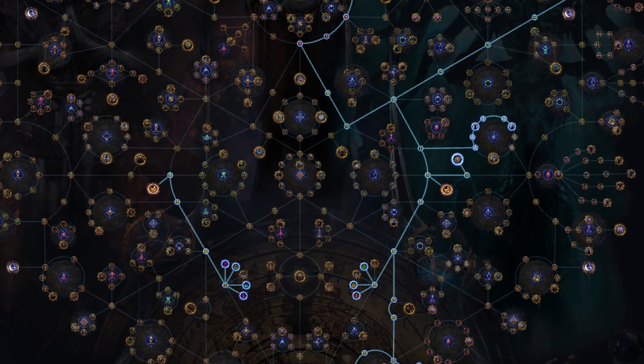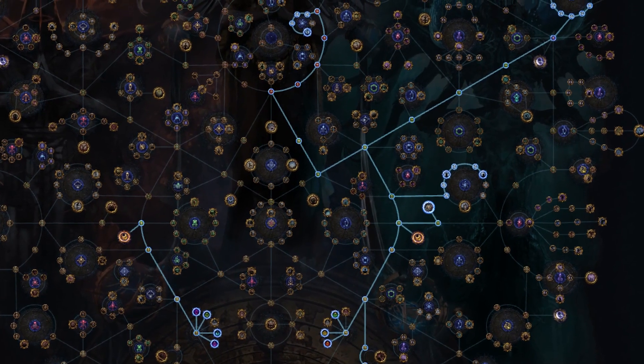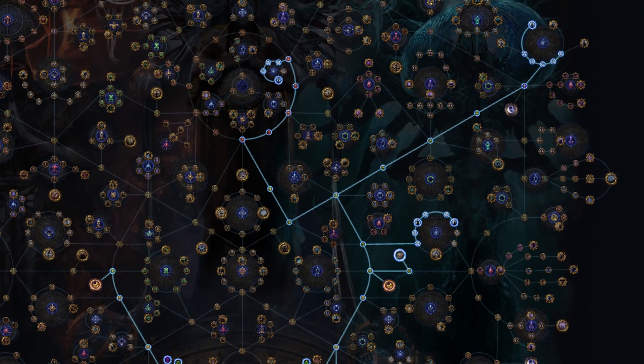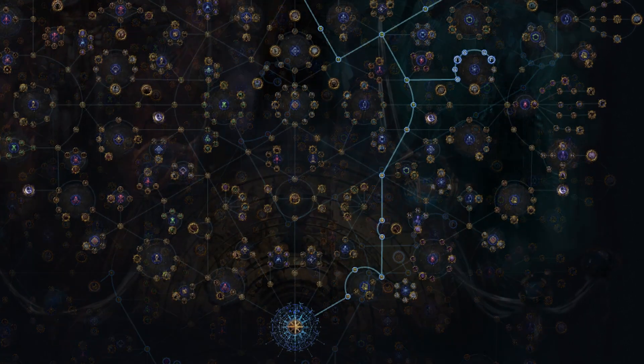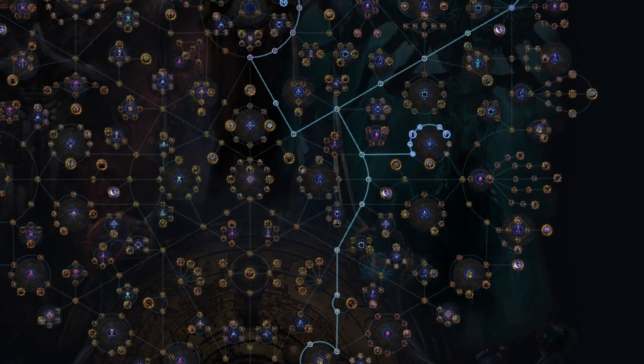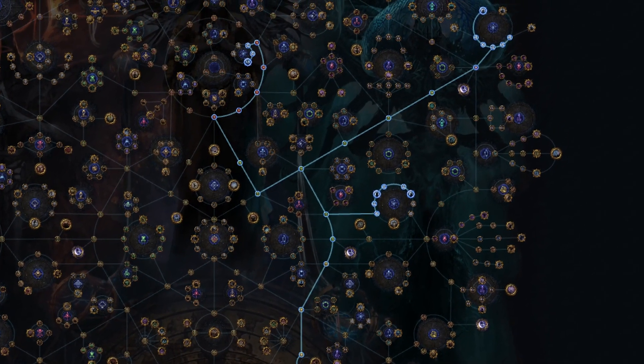In the description you'll find two separate trees. The first tree includes nodes to increase the chance to encounter Expedition — this version is mainly for those of you who won't be using Scarabs to guarantee that you see Expedition in a map. The second tree is a special version for those of you who do have Expedition Scarabs. Both trees have an excess of extra points so you can put them into any other League mechanic you wish to play alongside Expedition.